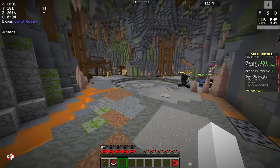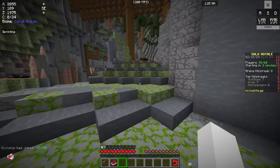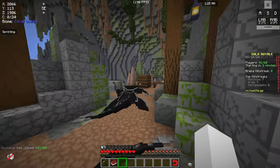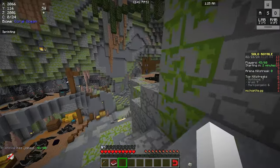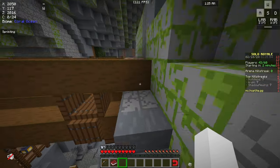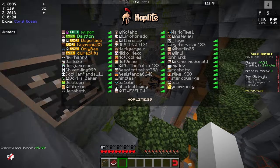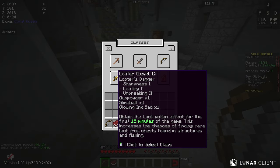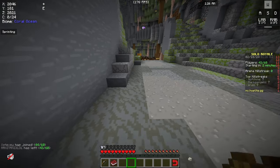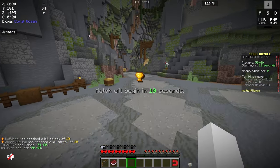The first thing you should upgrade with your coins is one of two things: either the player head speed or the golden nuggets. The golden nuggets is probably the best upgrade because it's essentially just an extra piece of gold per kill, and gold is the most important resource on the server. Upgrading your kit to level three is also pretty efficient, but that's more of a long-term goal.